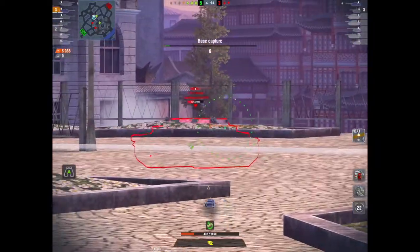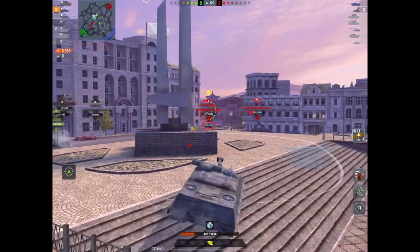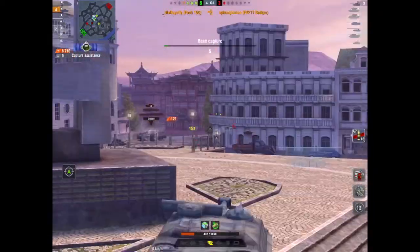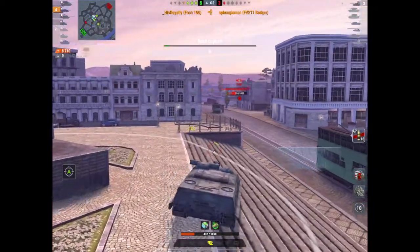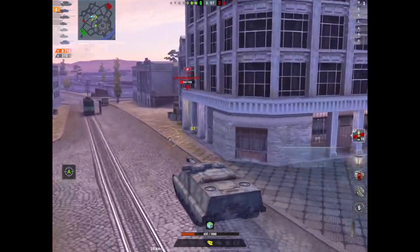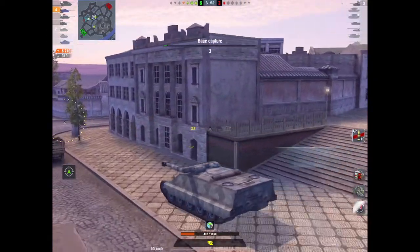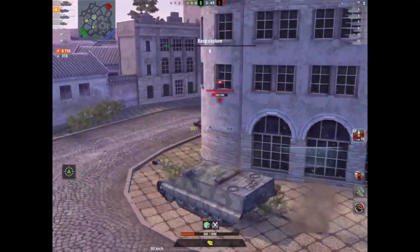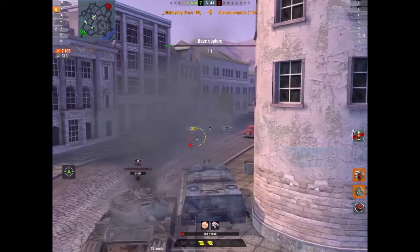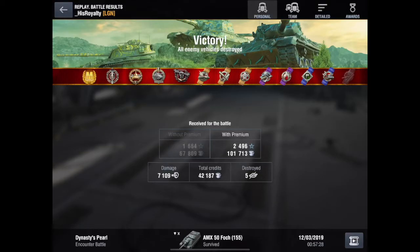There's a Badger — again, guys, it's for you to decide: is it the tank or is it the player that's OP? He's trying to find a weak spot on the Badger. Oh, that is a lucky shot indeed — that was RNG just shining on his royalty, who then finishes him off. 6,710 with standard AP, and the Badger was pretty red with 432 hit points left.